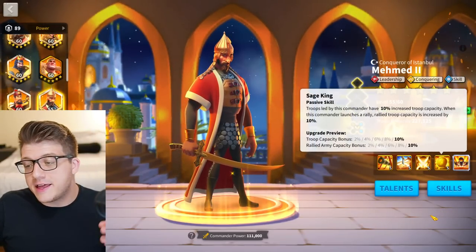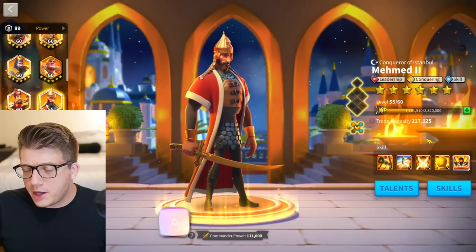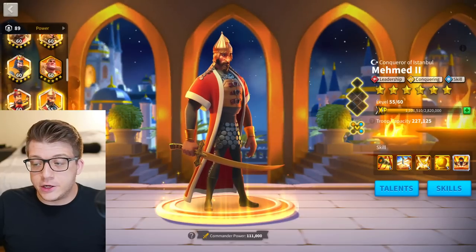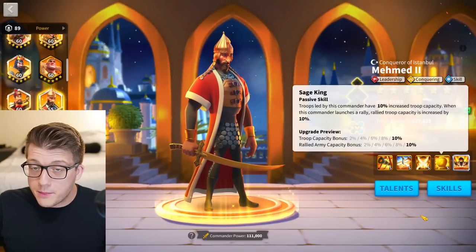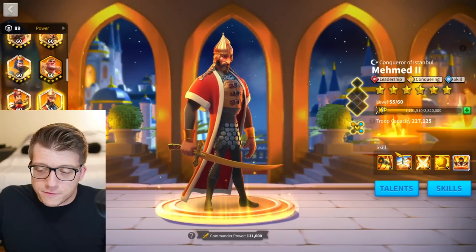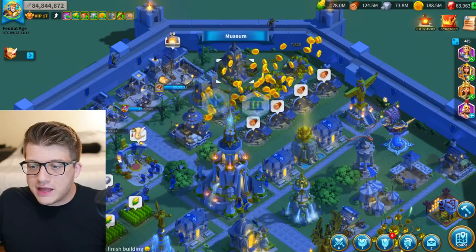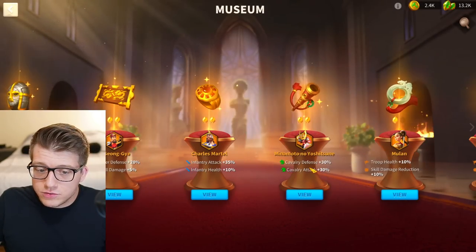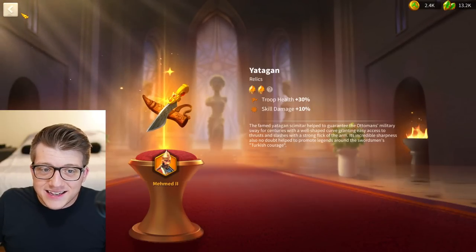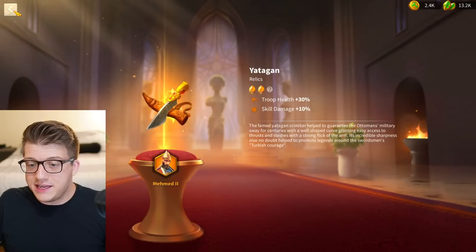Another honorable mention is Mehmed — he's actually insanely good at 5511. The reason he's only an honorable mention is because you get him for free over time by opening gold keys. It will take quite a long time, probably at least a year or more, to get a 5511 Mehmed unless you get super lucky. You can then get his relic — 30 troop health, 10 skill damage — and he works as a really nice secondary.